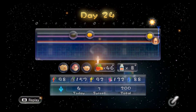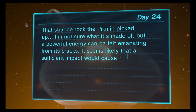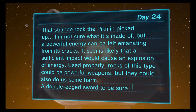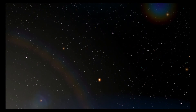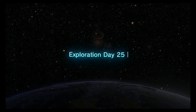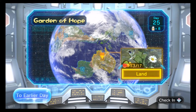At least our Pikmin counter is going up. That strange rock the Pikmin picked up — I'm not sure what it's made of, but a powerful energy can be felt emanating from its cracks. A significant impact — they're talking about the bomb rocks — would cause an explosion of energy. Rocks of this type could be powerful weapons, but they could also do harm. Exploration day 25. Next time on Pikmin 3, we're going back to the Garden of Hope to hopefully collect the rest of the fruit, since we only have four more to collect in this area. Bye.